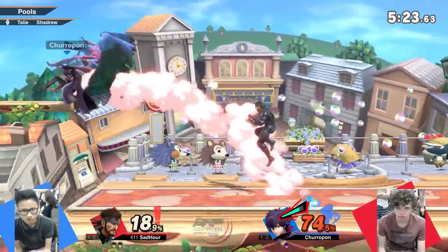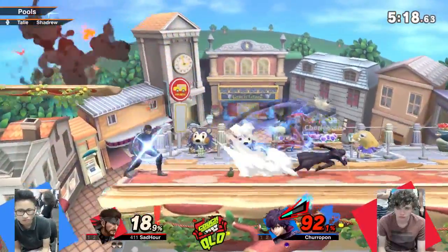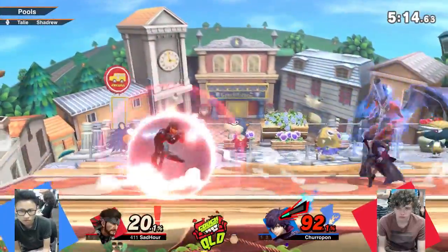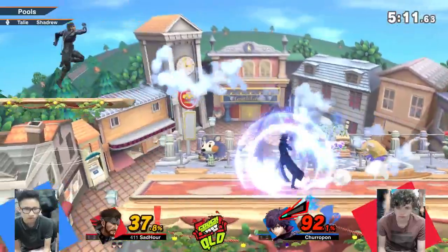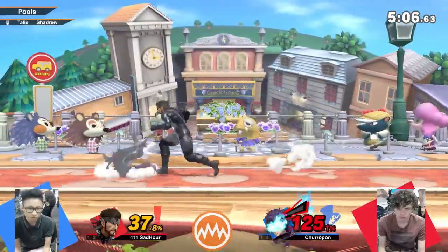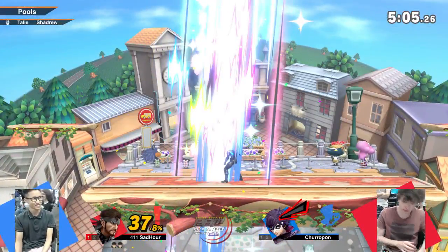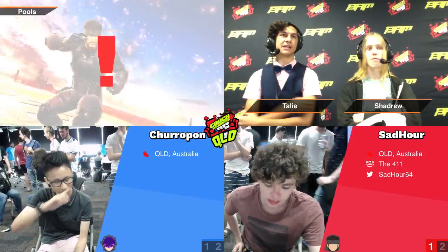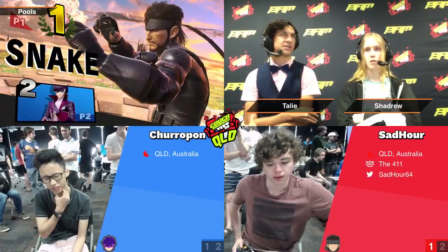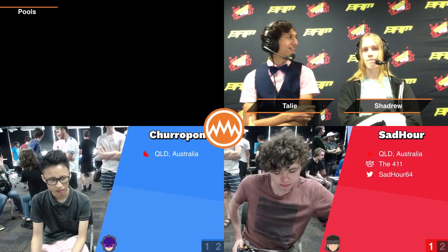Just like with his other characters, Sadauer can be quite explosive with Snake. He's not afraid of throwing out big options. Snake is also surprisingly heavy for not being hurt by his own explosions too much. Sadauer saw Churupon roll away last time and caught onto it — very clean information gathering.